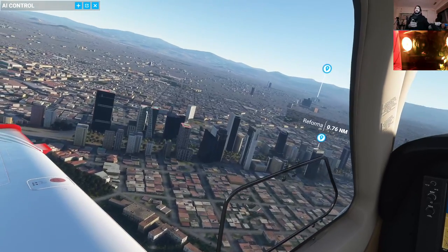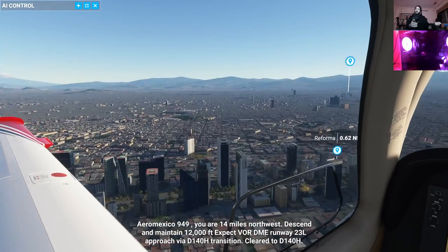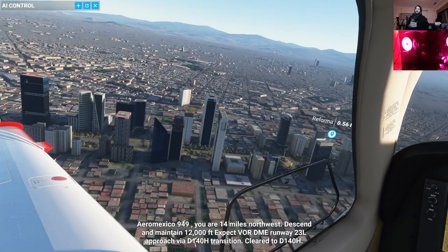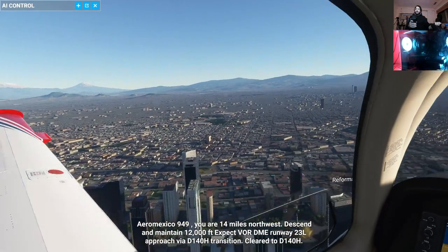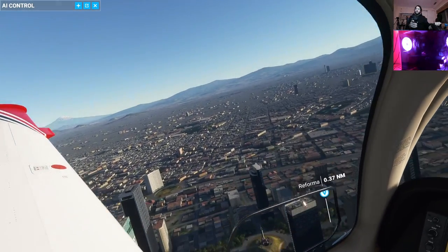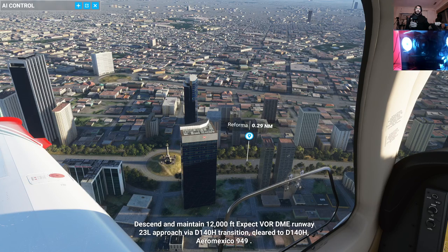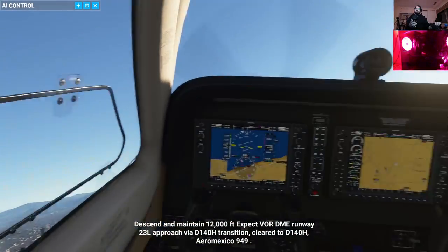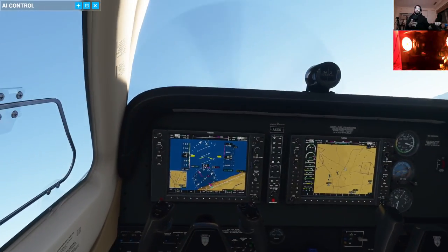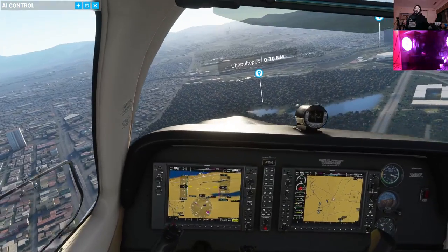Hi everyone! So I'm in this Beechcraft G36. I just got this new pack from Mexico City — the Mexico City assets. Look at that, that's the Palacio de la Independencia, the HSBC Tower, Transforma. So we're just going to do like a mini push trip through our new assets.